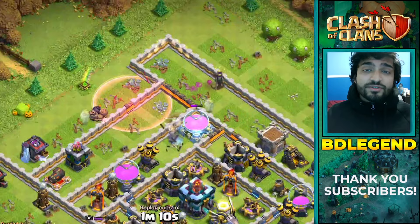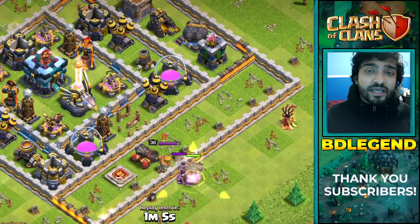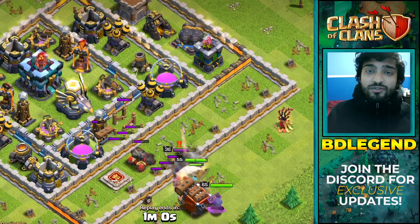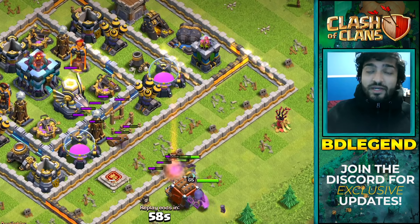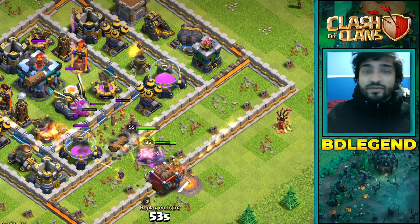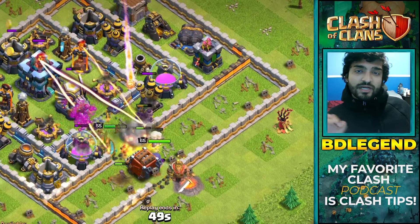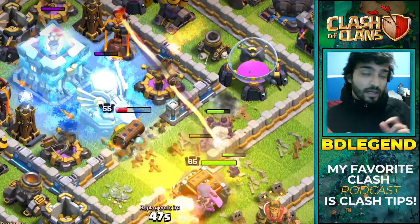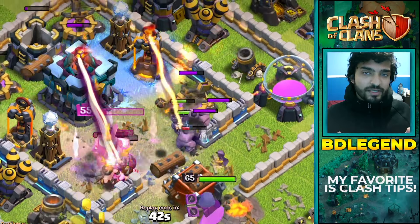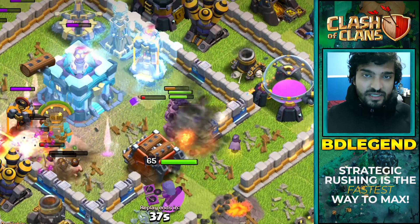Now just a quick note: strategic rushing means you're actually prioritizing certain things and you have a good idea of what you're going to be upgrading as you rush. It also prioritizes hero upgrades, so you're going to have your heroes down all the time. It's not just willy-nilly rushing — you're going to wait at specific points, be really strategic about what you upgrade and when, so that you can max your account the fastest and get yourself as much benefit as possible.